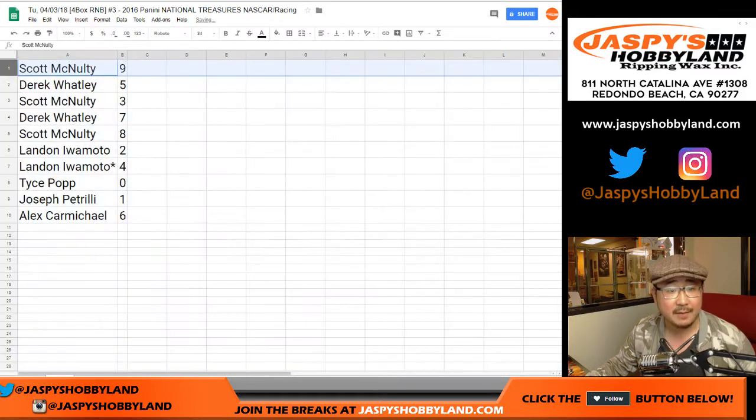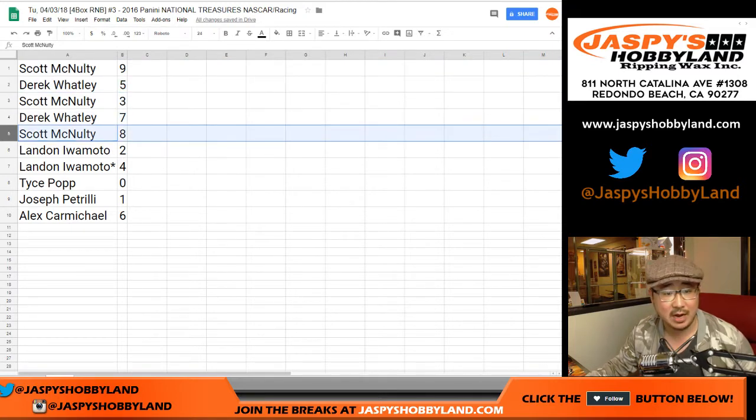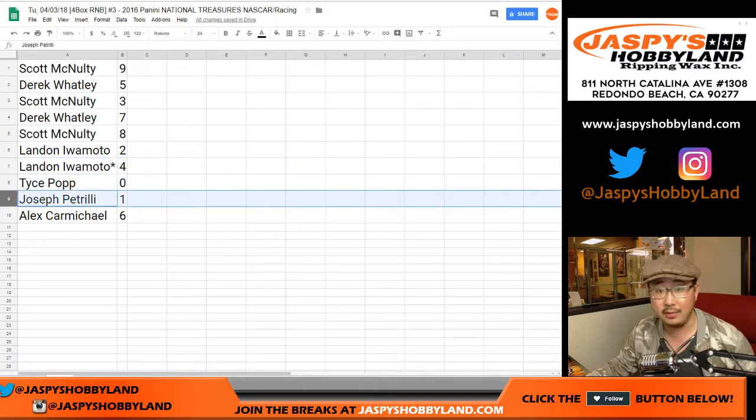So here's what we got: Scott, you got nine. Derek, five. Scott with three. Derek with seven. Scott with eight. Landon with two and four — four is your last spot. Mojo Tice, zero. Joe P with one. And Alex Carmichael with six.